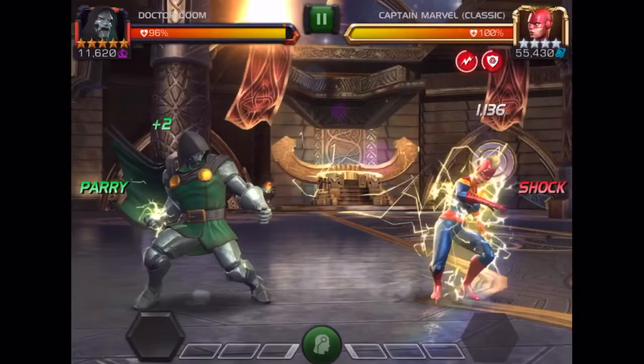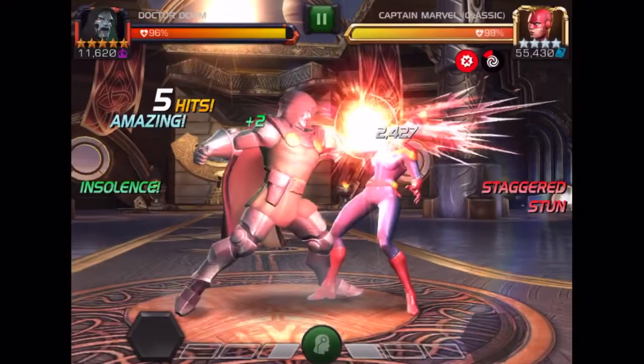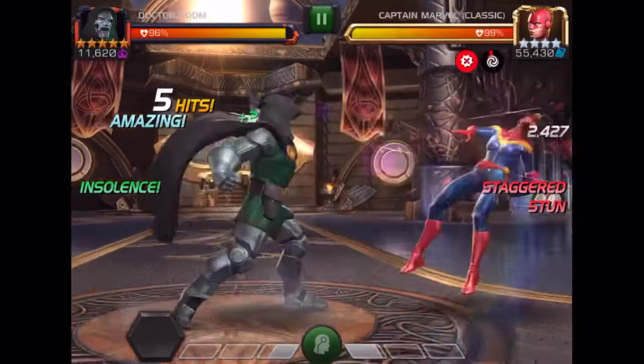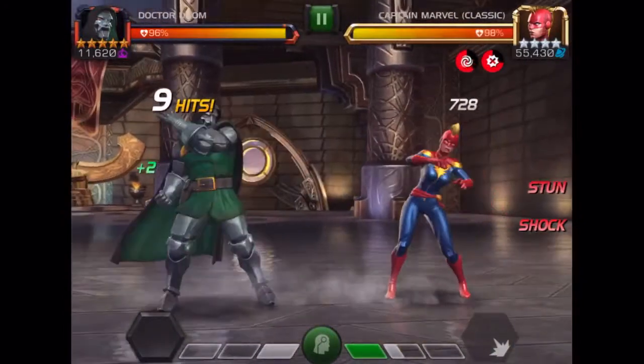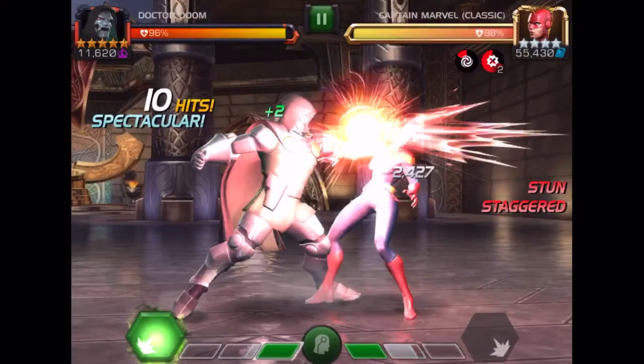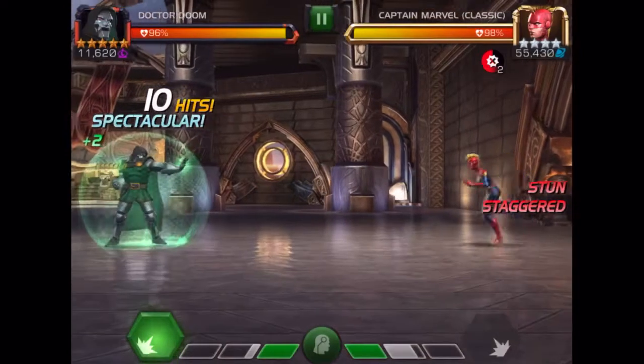The first thing to note is his medium attacks apply a shock debuff, and if you charge a heavy attack while a shock is active on the opponent, you will apply a passive stun that allows you to do multiple different things with him. Each heavy attack applies a stagger debuff. It's also important to note that a medium attack will not apply a shock debuff if a shock debuff is already active.